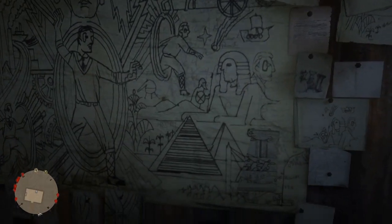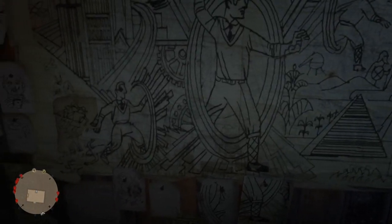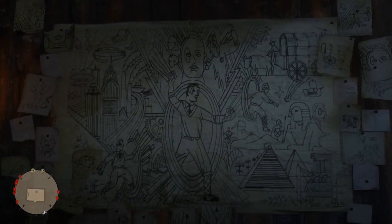In Red Dead Redemption 2 there are tons of mysteries and easter eggs you can find throughout the game — from treasure maps that lead you to strange places, to the very strange people you can meet on the street. You can even find tons of weird drawings, carvings, or murals all over the place.